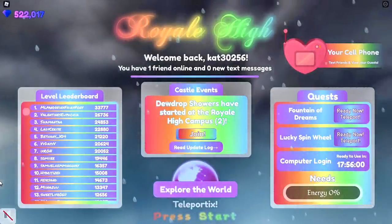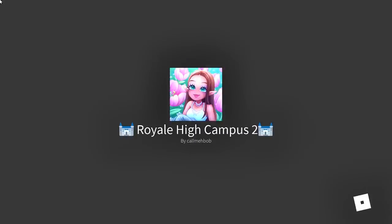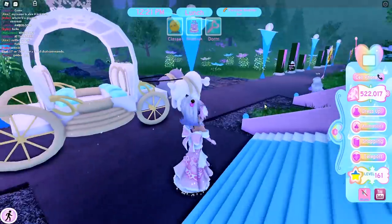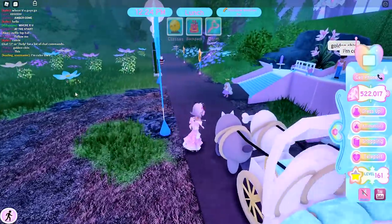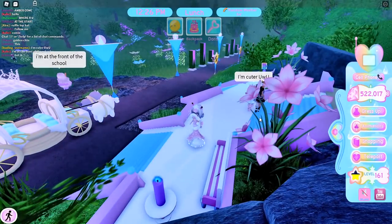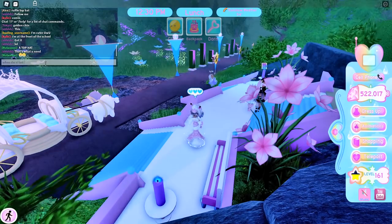In order for this trick to work, you want to join Royal High and go to Royal High Campus 2. Once you get to Campus 2, look around. It looks like it has rained — I don't see any items, it's not raining, and there's no rainbows. I've seen a glitch where the flowers are still open and don't actually close. Anyway, I'm going to ask in chat: when did it last rain?